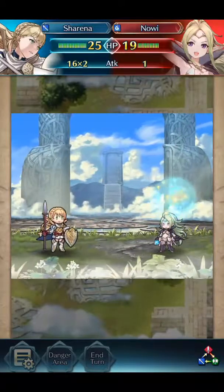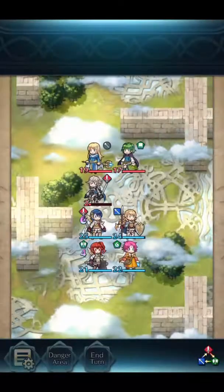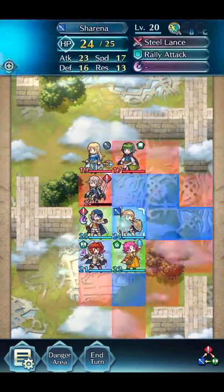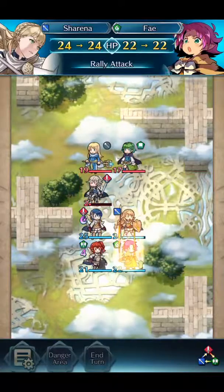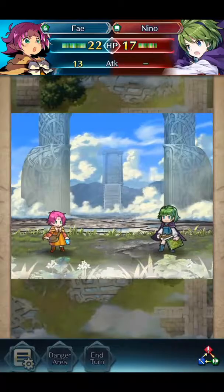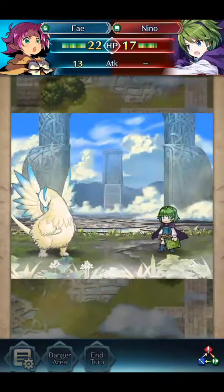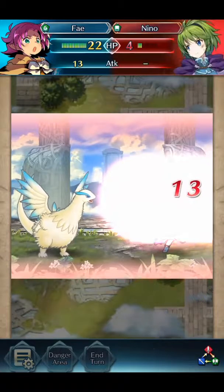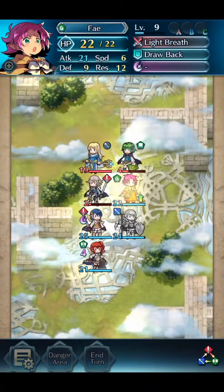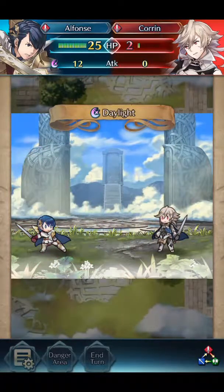I'm not using the silver Corrin because I've got a couple of Corrins anyway and she hasn't got any skills I want to pass on to other characters. I've got one or two red characters which are better than her. So I'm putting my Rally Attack on the character I'm leveling up, and we'll take out one or two characters with her, try to get up to level 20 and either promote her or pass her skills on, because she's got one or two pretty awesome things.